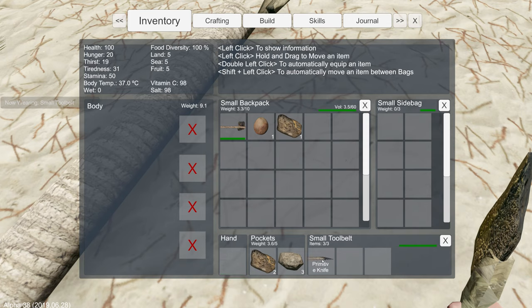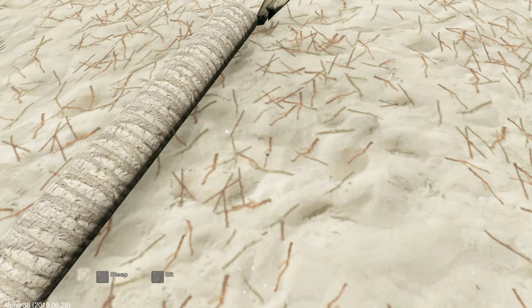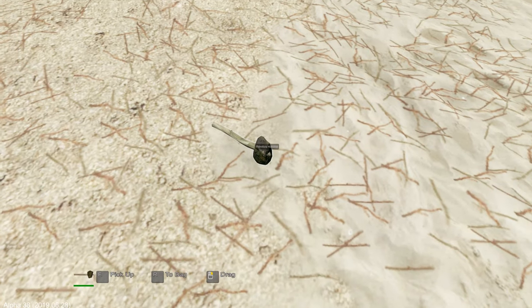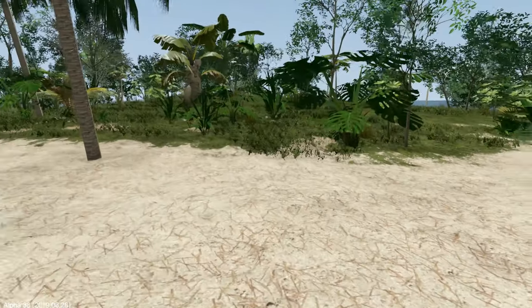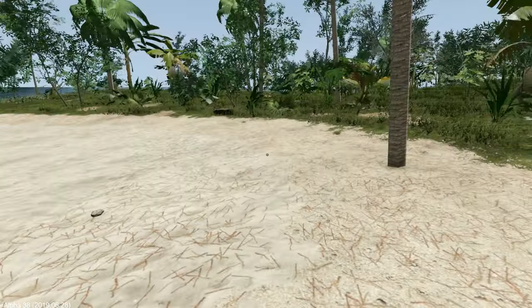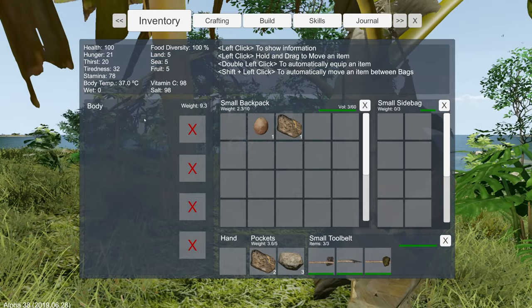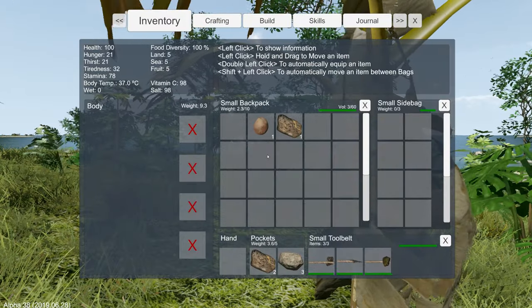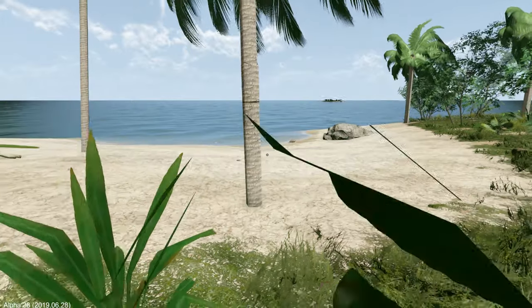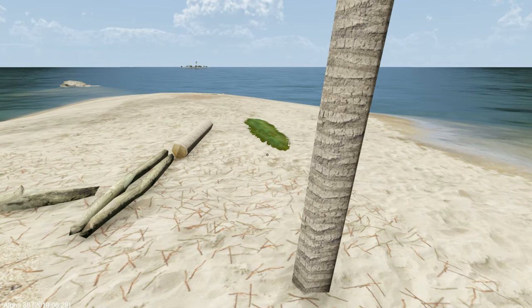Now we have a tool belt — great. I'll put my axe first since it's the most used item, primitive knife second, and hammer last — order of use. To bag. We are finally equipped to survive, or almost. We're going to have to start building — it's going to get a lot colder soon and darker. Let's check our condition: still at 100 health, a little hunger, thirst, tiredness. Vitamin C at 98 — we're definitely not struggling right now.